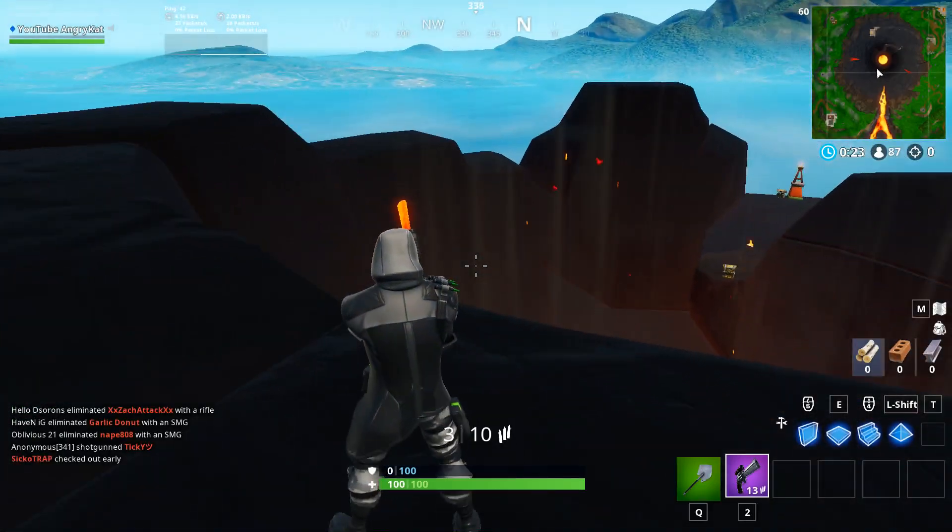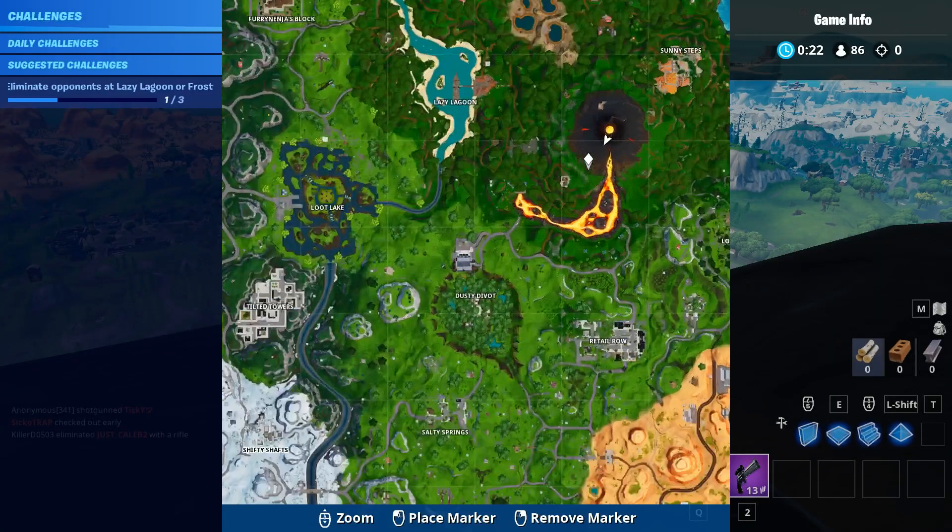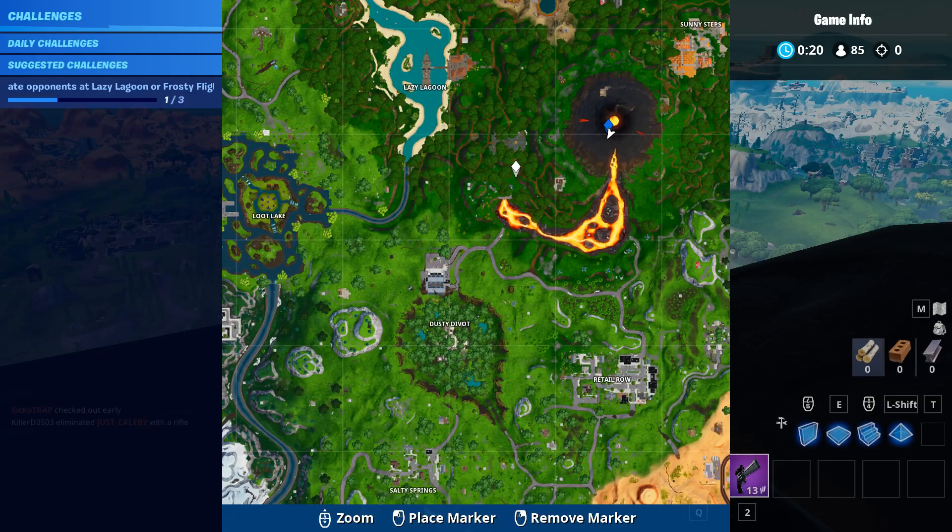Lastly, go on top of the volcano. It's the highest point in Fortnite — it's 172 meters up, and it's right there.